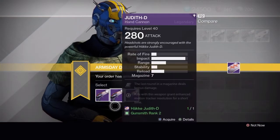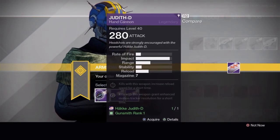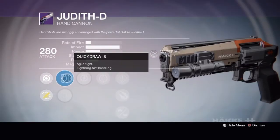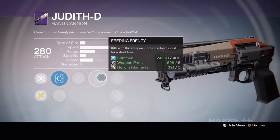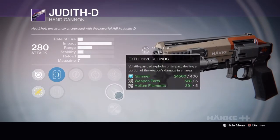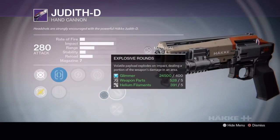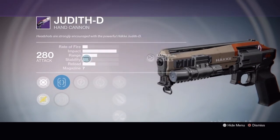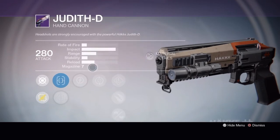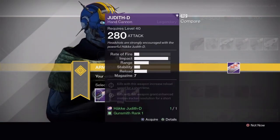I ended up going with the Tier 1. The base stats aren't bad but the perks weren't anything spectacular in my opinion. I went with Tier 1 — Feeding Frenzy for faster reload, and it's also got Speed Reload or Reinforced Barrel. The stability isn't all that great, it's got decent range, and this is another one I'm most likely just going to use for legendary marks.